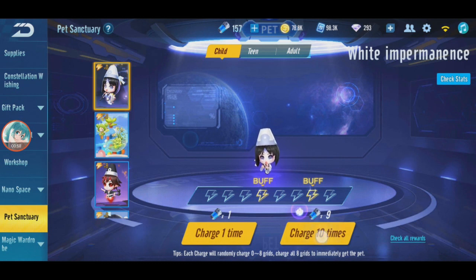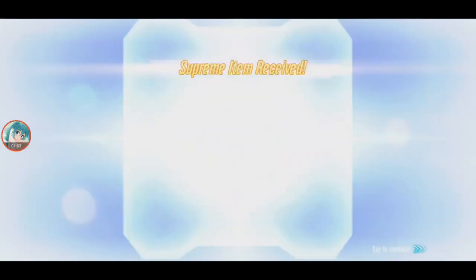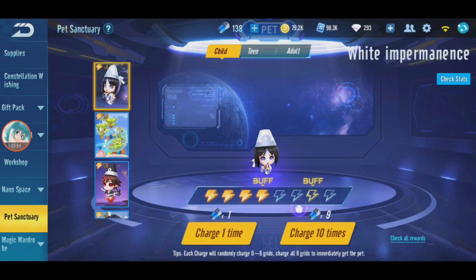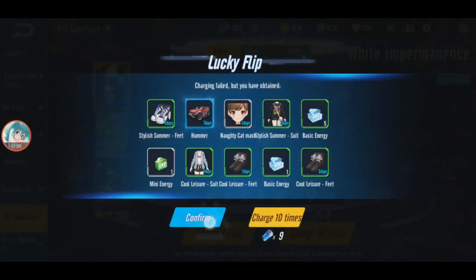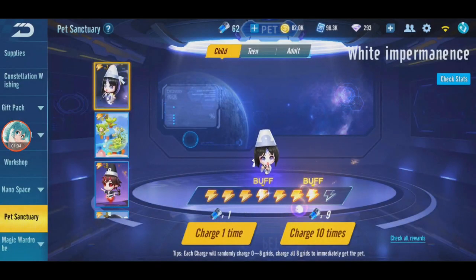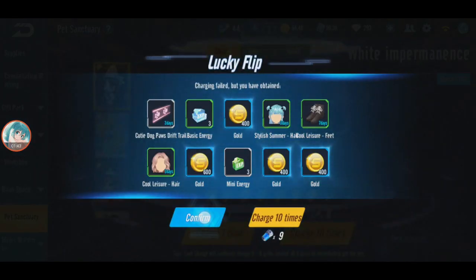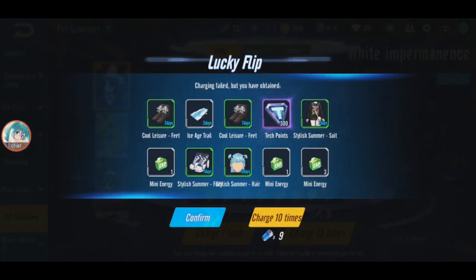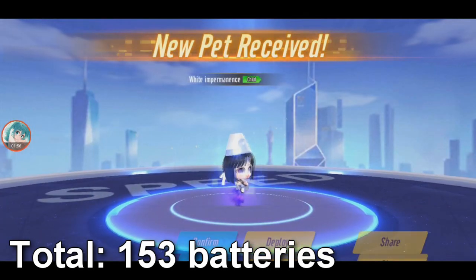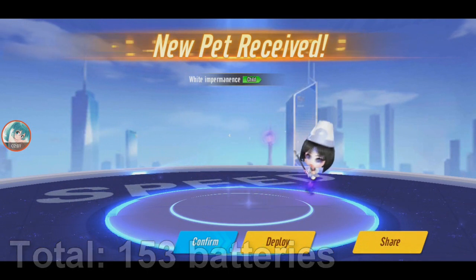Let's go straight to the gacha and I'll count how much I use. 9, 18, 27... that's 4 already. 36, 45, 54, 63, 72, 81, 90, 99, 108, 117, 126, 135. So it's like at 150 you get a guarantee. Mine is 153 batteries - most people I see get it at around 150 batteries.